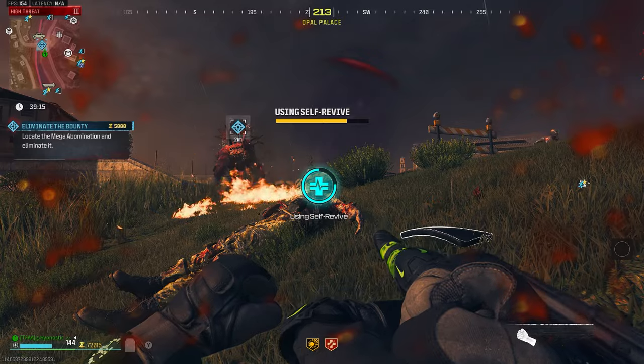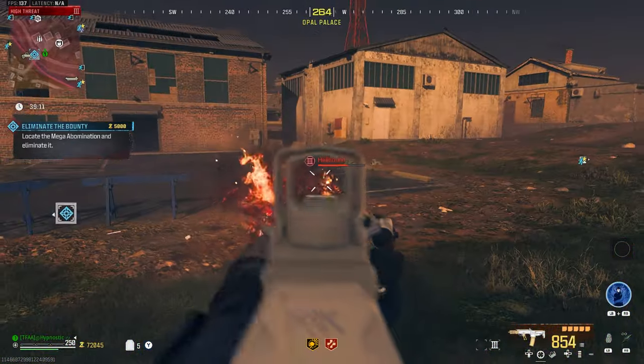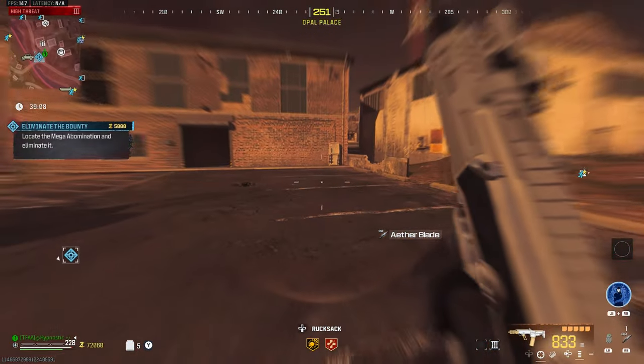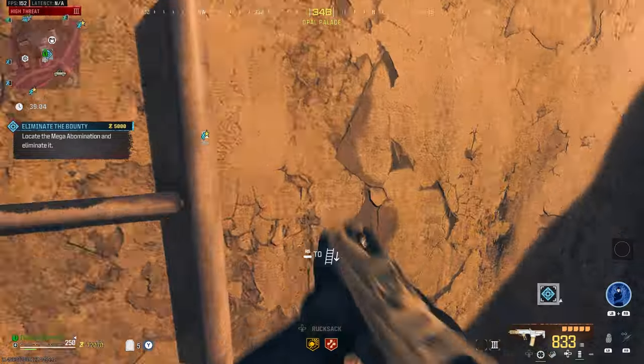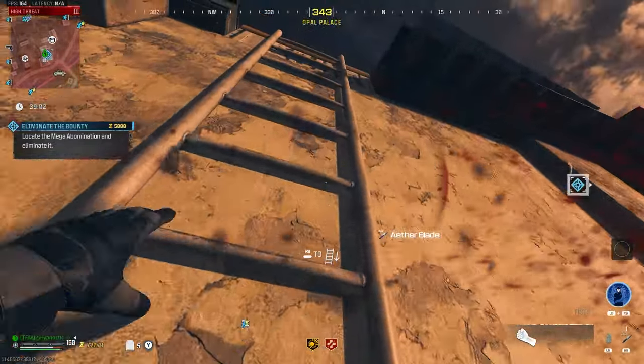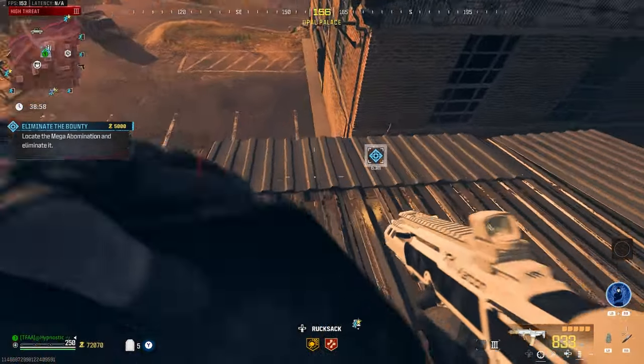Let's use that self-revive real quick. We good. We should get a free one anyway since this is the first contract we're doing in Tier 3. Just want to bring the mega over here somewhere so we can trigger his laser attacks. Let's quickly climb up here — this should do the trick.